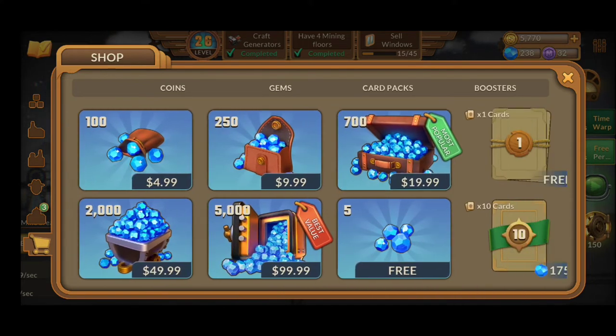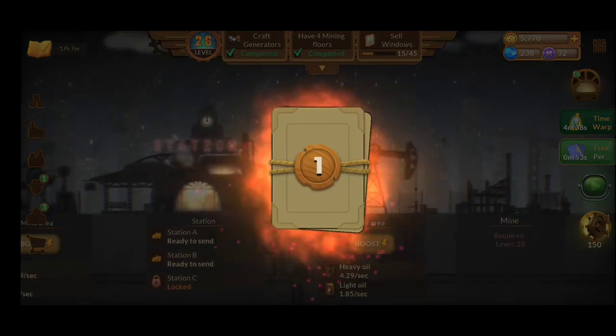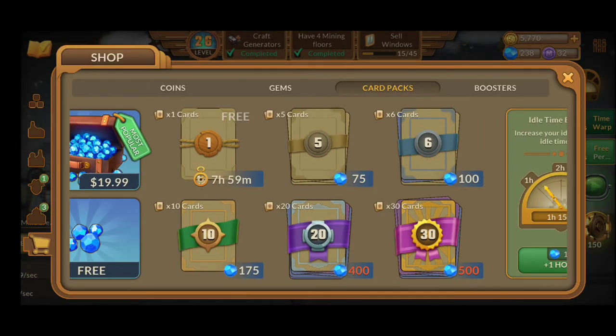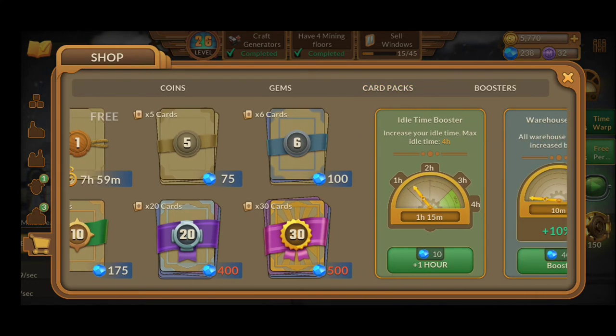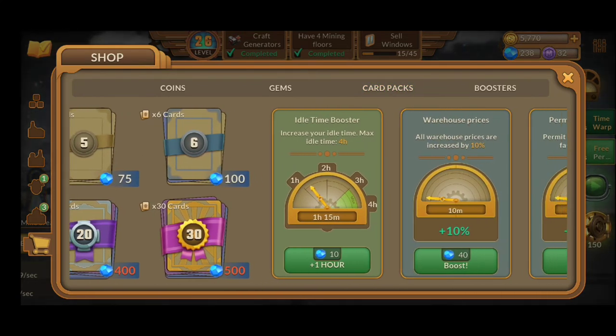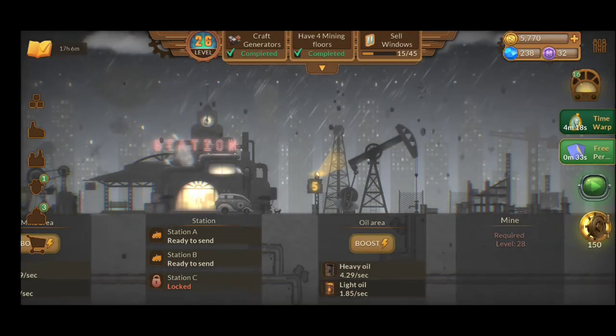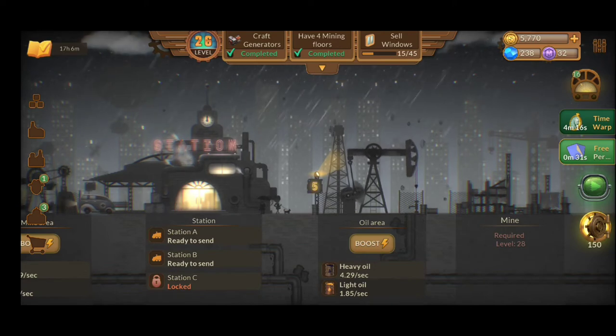Also, every 8 hours you're going to get a common free card — definitely come and don't forget to click it. Try to collect 500 gemstones in order to get that pack with 30 cards; that's the best option. Don't consume gemstones for boosts — you're going to get time warp options just by watching an ad, giving you a 20-minute time warp. Definitely worth it.